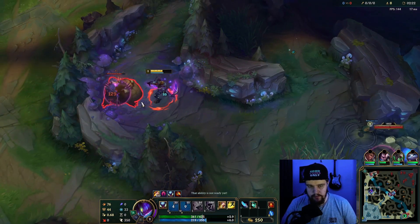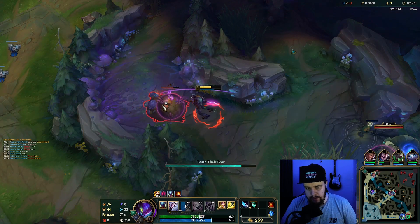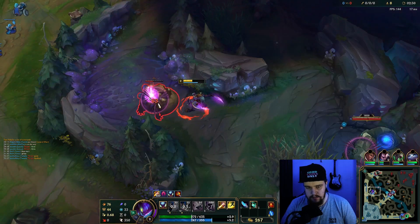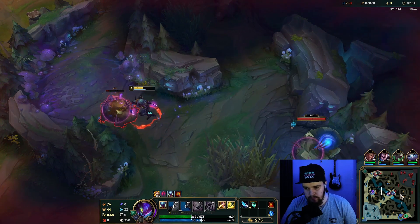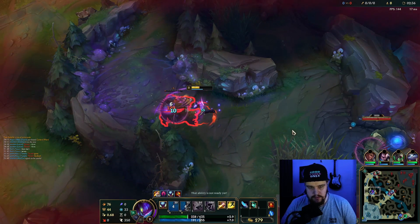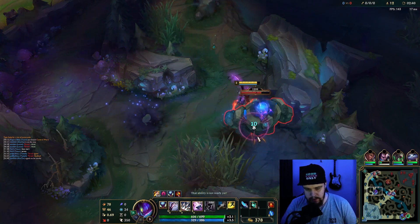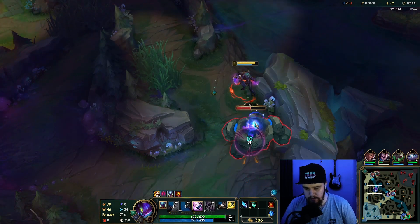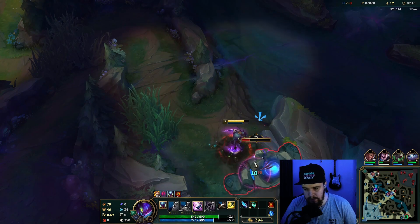He started blue and is clearing toward his red. Depending on how he gets there, I might be able to invade him — but no, I won't go for it. I'll smite blue now and save the next smite for scuttle. I want to get to a top lane gank as soon as possible because I feel like this Lucian is going to get ganked soon, but I do want double buff if possible.